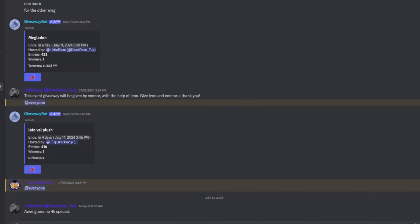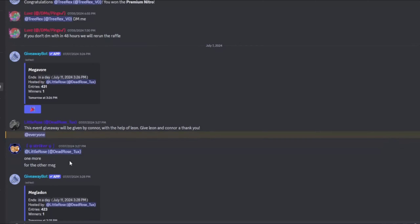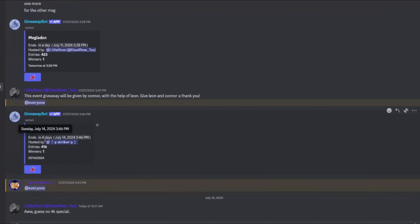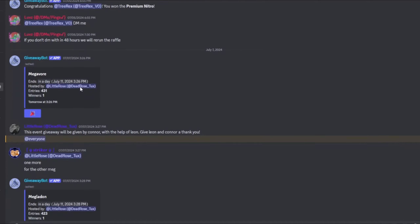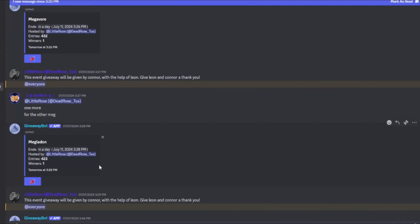Hey guys, before we get into this video, I just want to let you know to please join my Discord server. There's literally only one day left to join the Megavore giveaway and the Megalodon giveaway. The late Valentine's plush has four days left, but that's not as big. All you have to do is join the server, verify your account, click the party button, and you're entered. We're going to be doing many more giveaways in the future, probably for 4K as well, and a lot of events and stuff. But let's get into the video.